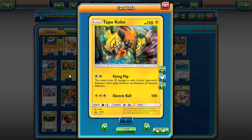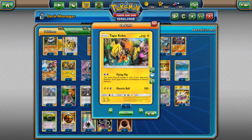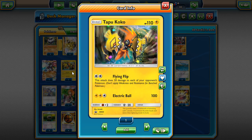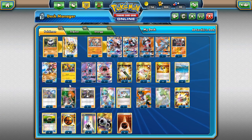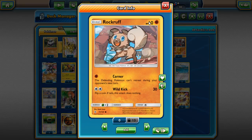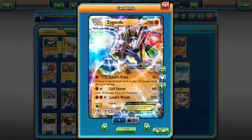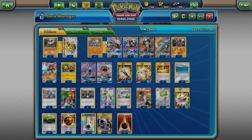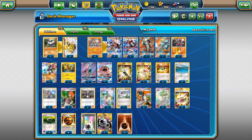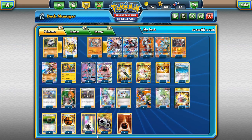We play one Tapu Koko in the deck — it's nice to have a free retreater, and since we already play DCE for Lycanroc Midnight Form, we may as well use Flying Flip. Zygarde, Carbink, and Tapu Koko are probably your three best starters to open with: Tapu Koko has free retreat and can Flying Flip, Zygarde is pretty tanky and can apply early pressure, and Carbink can't even be damaged sometimes. This deck has some great opening Pokémon while you build up your Rockruffs.